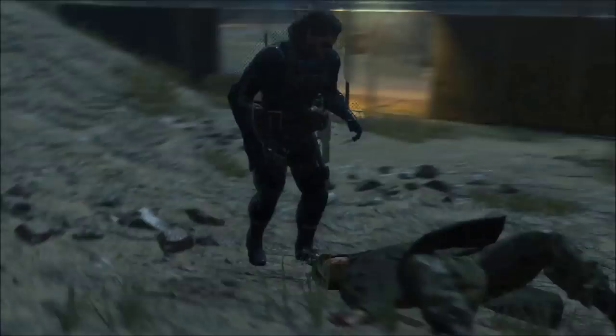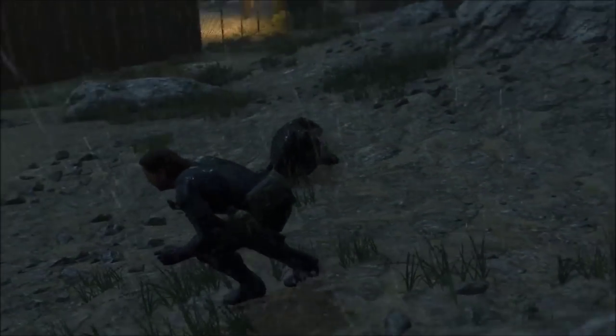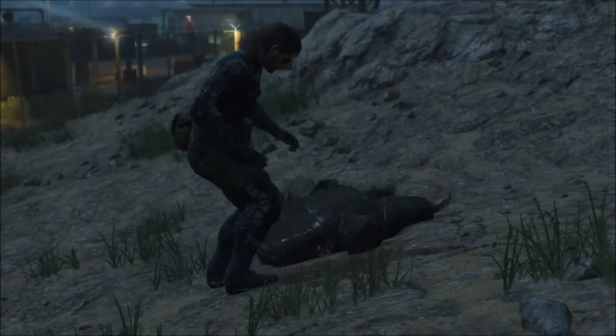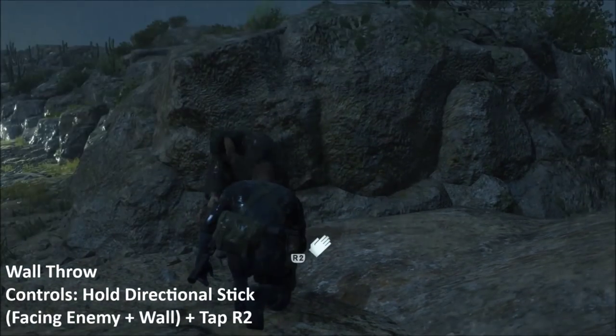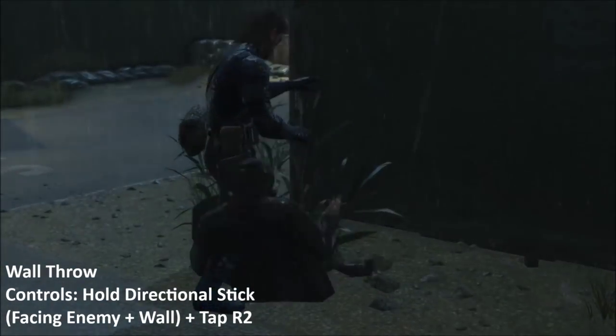The rear throw and the right throw look very similar but are different moves. The rear throw has a Sambo suplex where Big Boss wraps his arm around the enemy, lifts them, and turns 180 degrees into a slam. The right throw has Big Boss grabbing the enemy and using his left leg to sweep the enemy's left leg. If Big Boss does the CQC throw near a wall or an object of decent size, and the directional stick is aiming in the general direction of that wall, he will automatically throw them into it. This works from the front or from the rear, and can be done while standing or crouching.